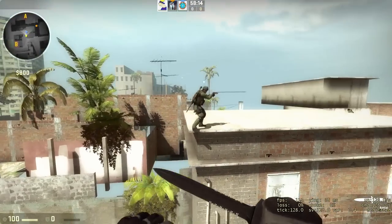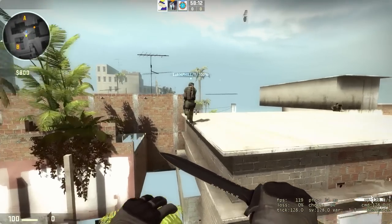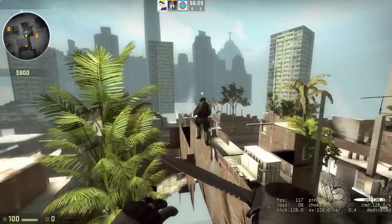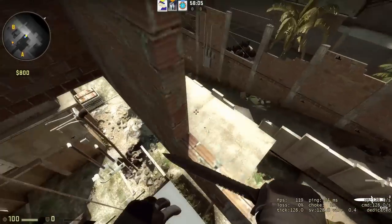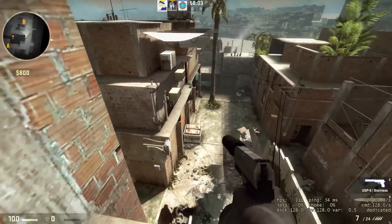I'm just going to spectate you. And you continue and you jump up here. Then you can fall down here, and you can jump through and go to B-Side.